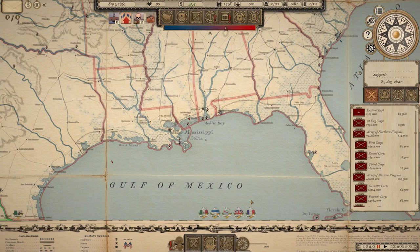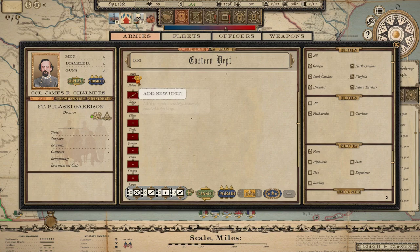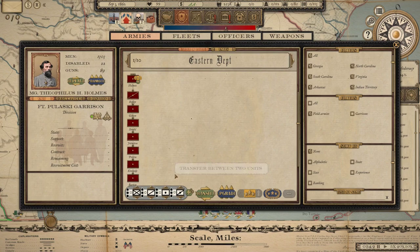The biggest thing that jumped out at me is a bug that isn't a 1.06 bug — it's been in the game for a while. It came up during my last CSA campaign in 1.05. In the military view, when recruiting units, if you manually recruit a horse artillery battalion it works fine. However, using the button on the bottom to recruit a full-strength horse artillery battalion, what would happen is it would come in at half-strength — like 50 troops and 4 guns, not a full-size battalion. Supposedly that bug has been fixed.